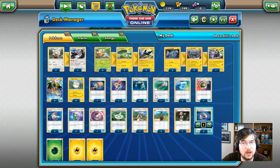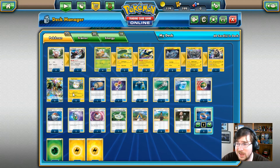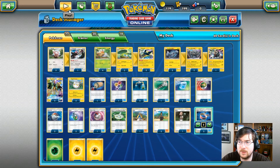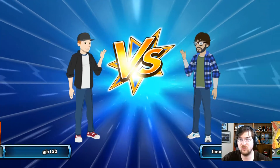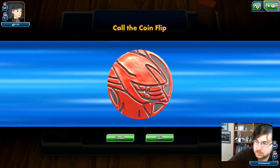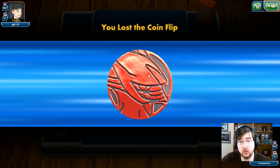That is the deck you will be picking up when you get the Tapu Koko GX tin. The question is, is it playable and is it worthwhile to get? That is what we're going to try and see right now on the TCGO in a couple quick matches. All right, Match number 1 is here. We're going up against GJH152 — I don't know what they're playing. We're going to call Tails and we're going to lose the coin toss.